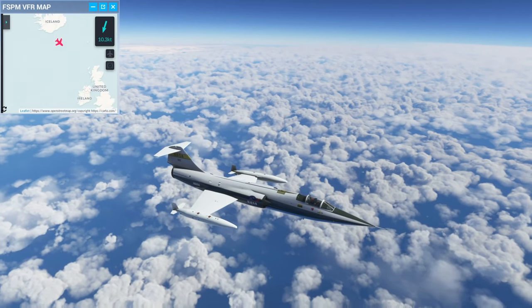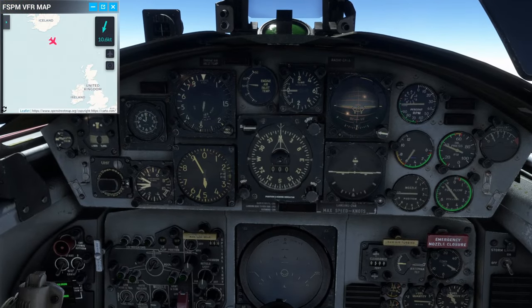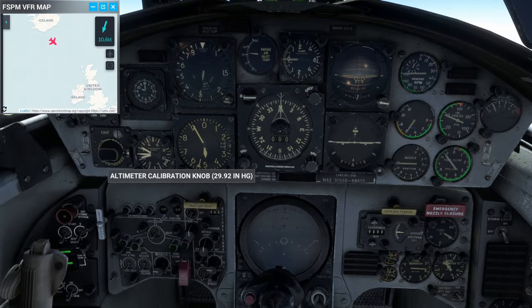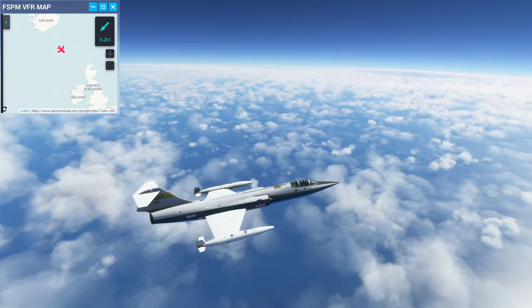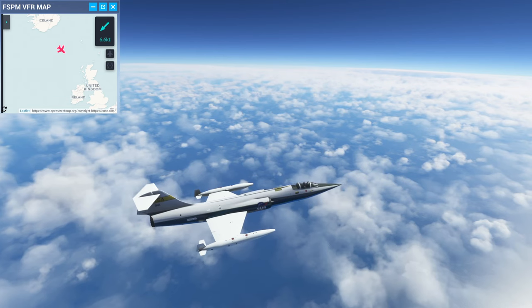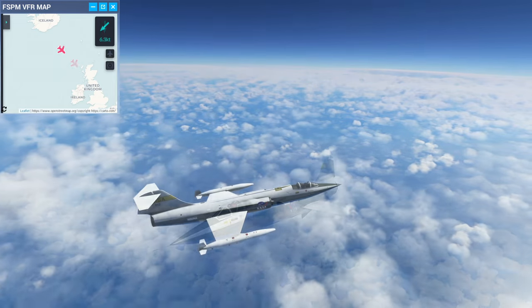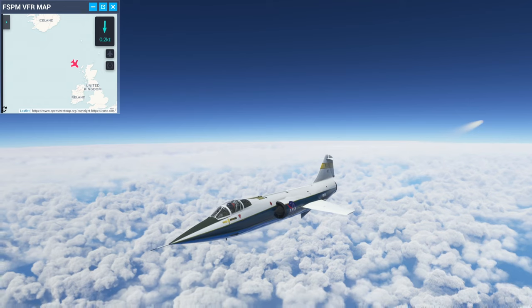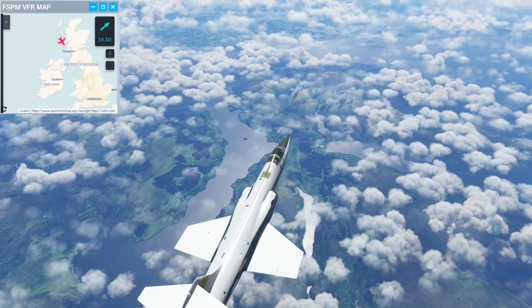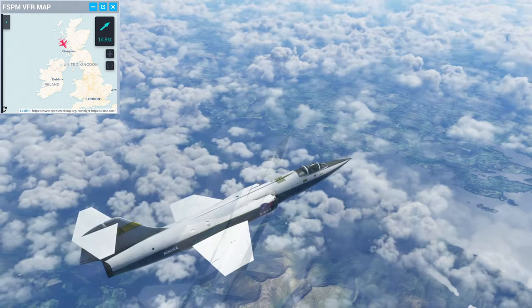The map in the corner is more for viewer benefit than anything else — I'm actually watching Little Nav Map on my second monitor for navigation. During external views I also have flight information on a Stream Deck: speed, altitude, fuel consumption, and so on — plenty of numbers available while in the external view.